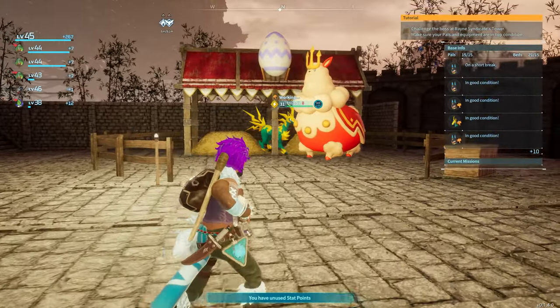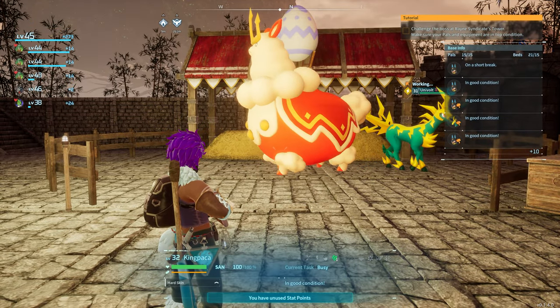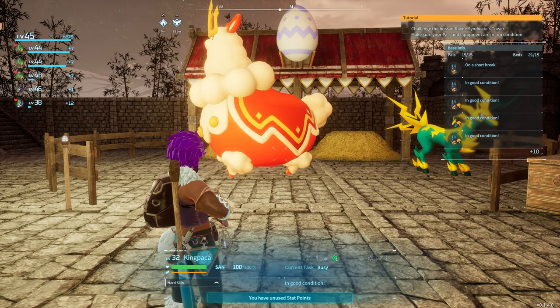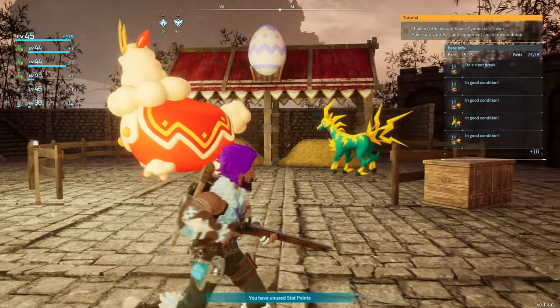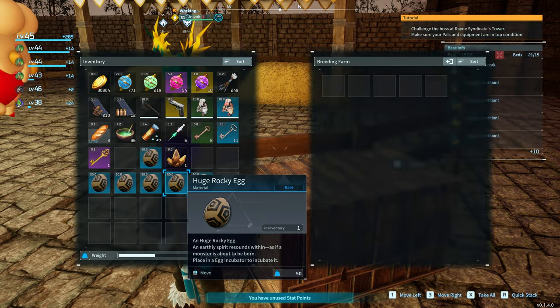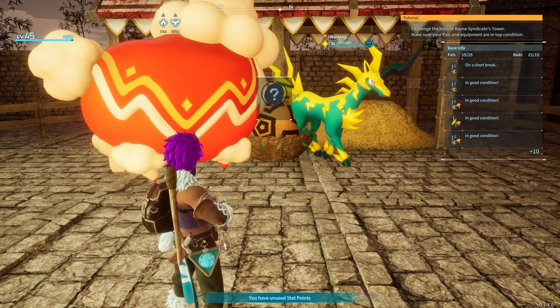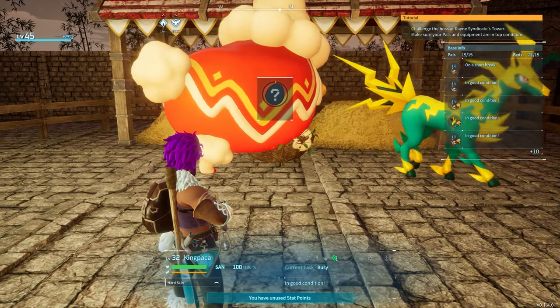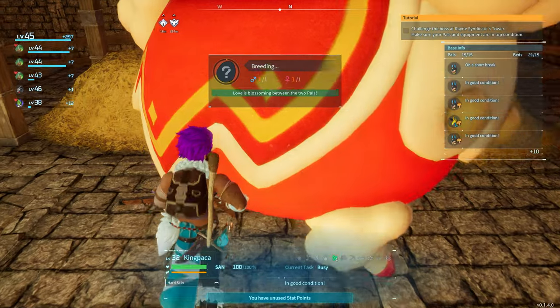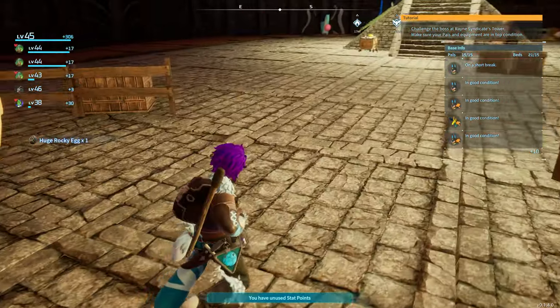The first way I'm going to show you is breeding. If you don't know how to breed, I'm going to link a video below on how to set up breeding. Essentially, you need some cake — we've got some cake here — and when you throw certain pals into the breeding pen, they'll breed to make a certain pal. In this case, we're trying to breed Anubis because we want lots of him to mine.